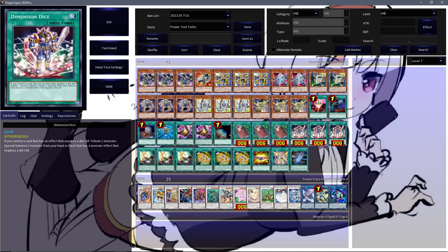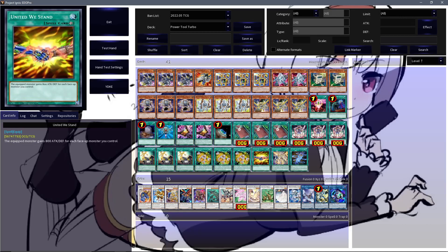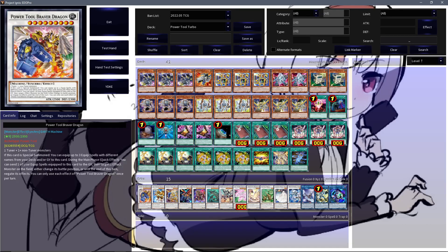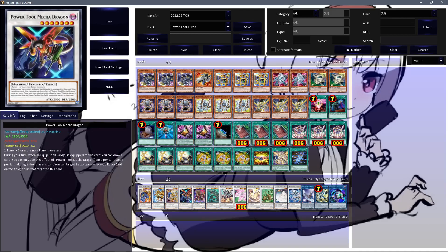Definitely will have to look into testing with this kind of package in the future, but currently I do enjoy my Moftronic list as I have it. In terms of the extra deck, we're playing each variation of Power Tool Dragon possible — the new guy in Braver Dragon, the actual dragon in Livestream Dragon, Power Tool Dragon, and the manga equivalent in Power Tool Mecha Dragon. All four of these are easily able to be summoned, and three of these will hit the board in the replay we will see later on.